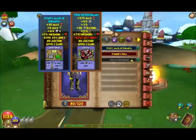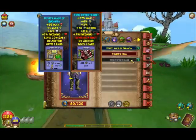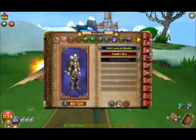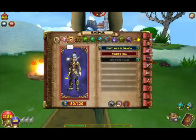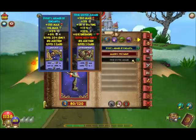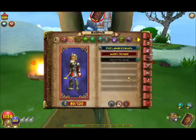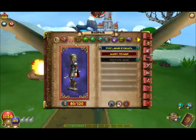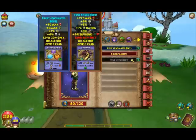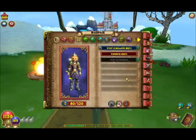This is the gear for level 80: the True Silver Helmet, and that's what it looks like. Here is the robe for level 80, and here are the boots for level 80. The wand is really awesome.